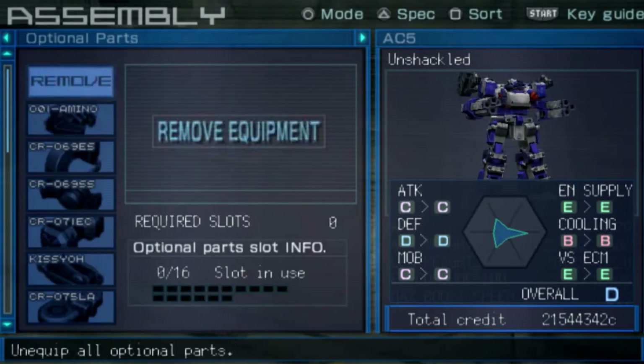Here we have the AC — murder.exe. You didn't give weapon colors, but considering that it was such a dark AC, I just went with black weapon colors.